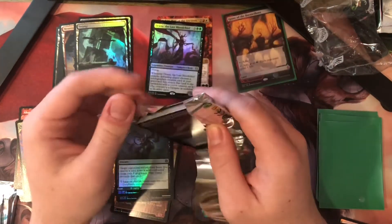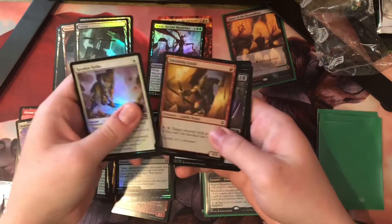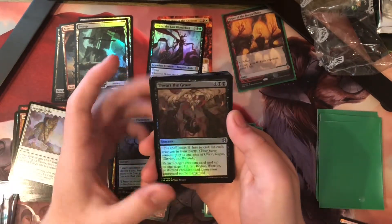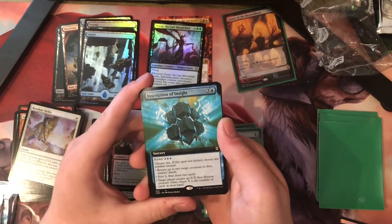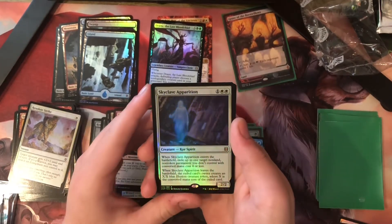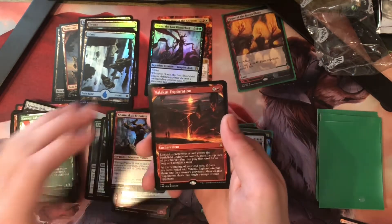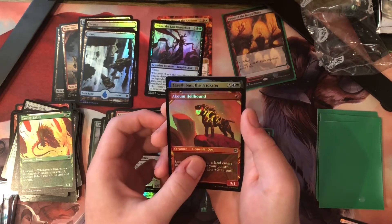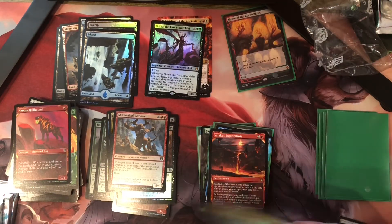Pack 5 — nothing too crazy yet. Resolute Strike. The Guide. Price. Malakir. Thwart the Grave — it's a good card for party. Shatter Skull Minotaur. Island. If this was an instant spell it would be good, but it's not an instant spell, so I don't like it. Skyclave Apparition. Dread Worm. Canopy Baloth. Valakut Exploration — beautiful extended art, or Showcase Art. Akum Hellhound. And Xerath San the Trickster. No Expeditions yet — come on, man.